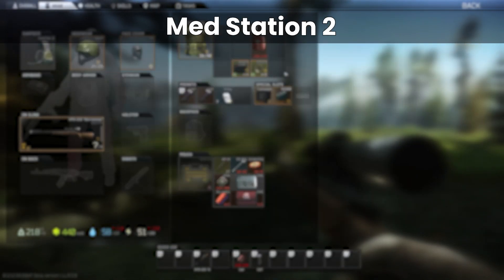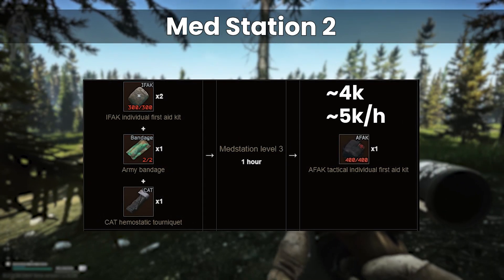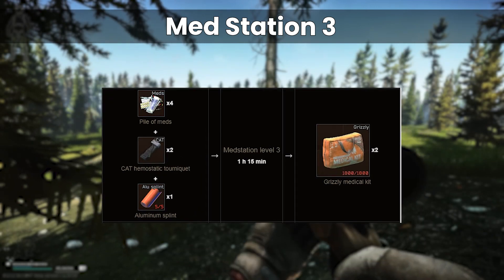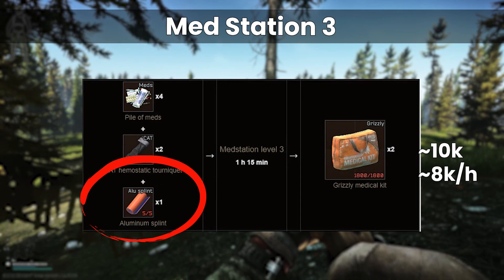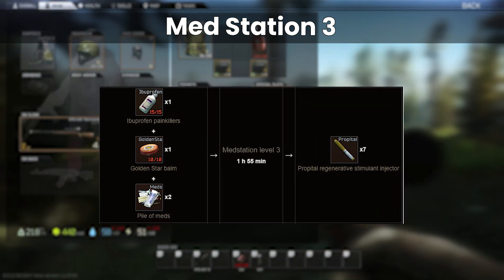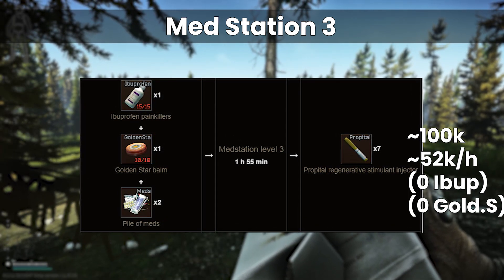At level 2 we open up the pile of meds craft, which is the main staple of this module making money most of the time. Alongside this the IFAK craft can work well but you have to be careful on sale prices — try to get them out for 18,500 each to make it worthwhile. At medstation 3 the SJ6 craft can make money, especially if you sell at peak hours for maximum demand. The Grizzly can make money too, but this is also a good chance to utilise low-usage alu splints — use them down to 1 out of 5 then put them in the medstation. The AFAK craft is great and super efficient when using low-durability IFAKs to get a new one cheaply. The king of the min-max is the propitol craft: if you're using ibuprofen and golden stars as long-term painkillers, used down to one use each, they can be turned into propitols — crazy value, but only works if you're using the inputs regularly in raid.